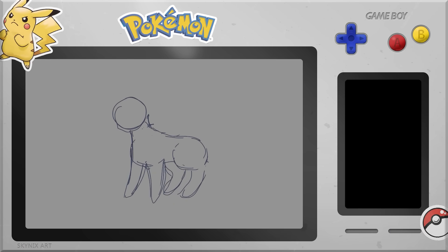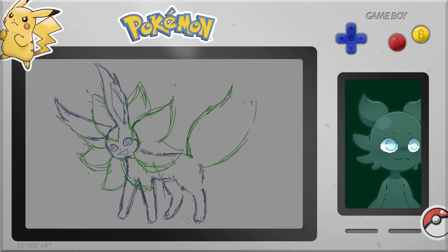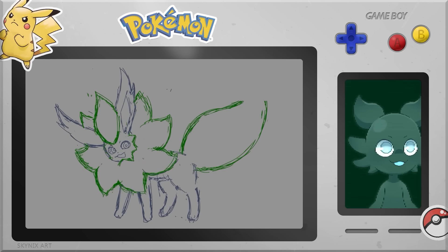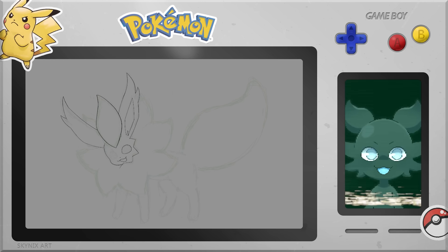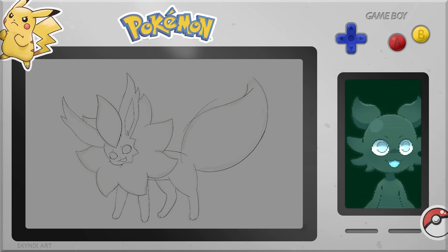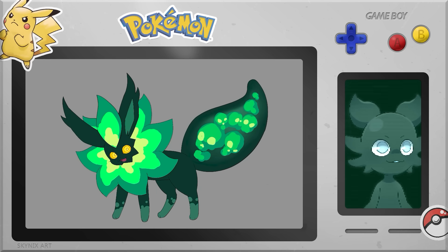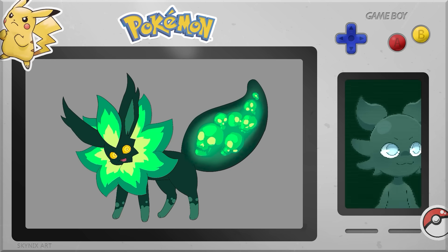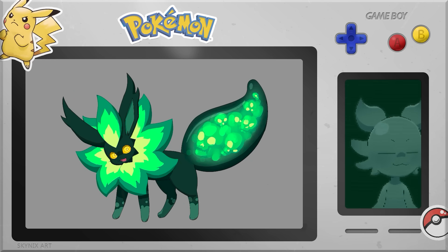Up next is the poison type Eeveelution. I wanted to make it look really toxic and neon green — just at a glance you could tell this thing is definitely poisonous or radioactive and you should not go near it. Big inspirations were really poisonous frogs. I wanted it to look really shiny and reptilian while also being very radioactive. I gave it a furry mane that glows bright green to look radioactive and toxic, and also a giant reptilian tail — made it seem like there's poison stored inside the tail that it could spit out.